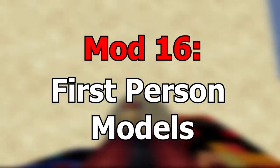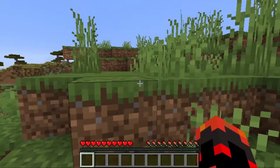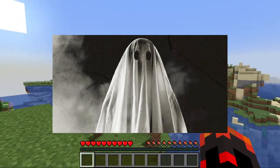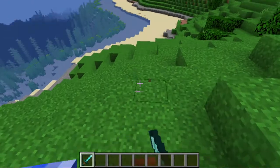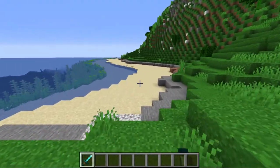Mod 16 is the First Person Model mod. Basically, it adds a first person model, because in normal Minecraft, if you look down, you can't see your feet — you're like a ghost with no feet. It just makes it more realistic and cool and adds to the realistic island survival vibe. Pretty optional, though.